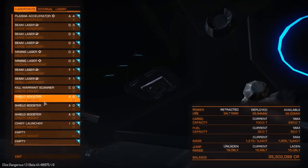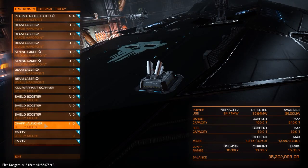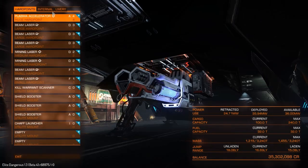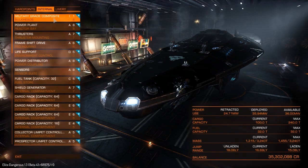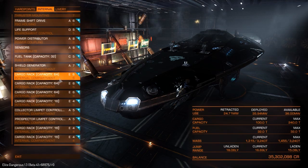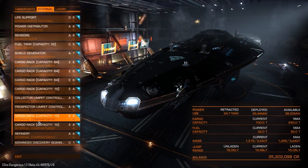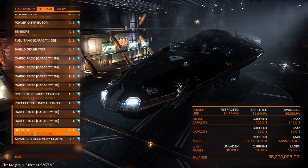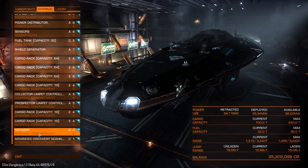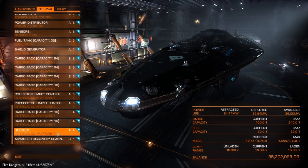I've also got a couple more beam lasers, a lot of shield boosters just in case, and a shaft launcher as well. For the internal components, basically everything is A-rated with the exception of life support. I've got a lot of cargo racks for 240 tons of cargo capacity. I've also got two limpet controllers — one for collector drones and one for prospector drones — and an A4 refinery that should be able to hold a lot of different types of minerals.